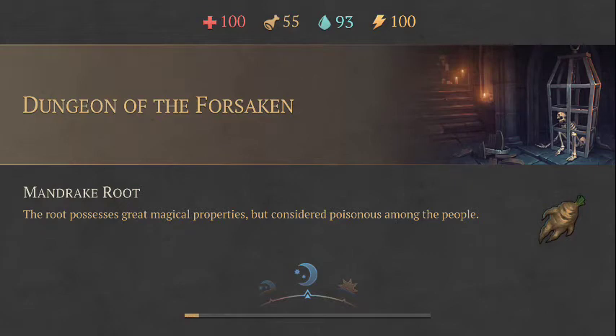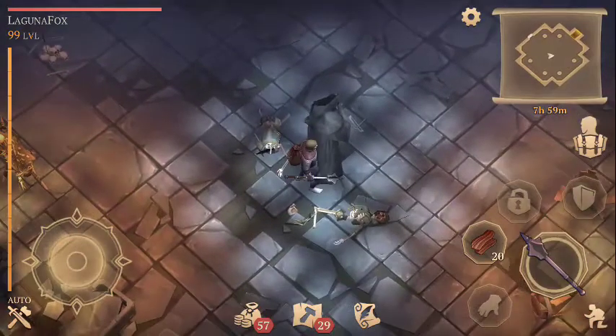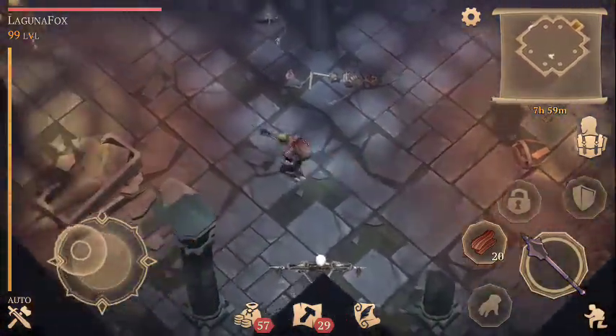Before, you could just spam the hell out of it and it worked like 80% of the time. Now, if you just try to spam it, it's only going to work about 20 to 25% of the time. But yeah, we've learned a fair bit about the dungeon now.